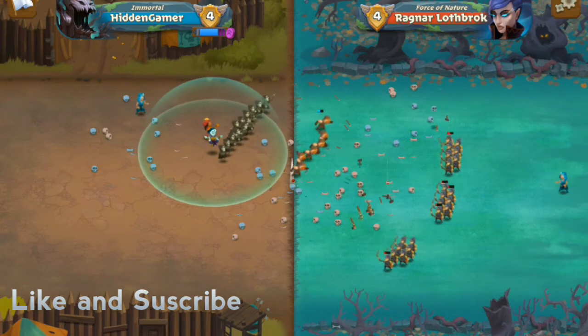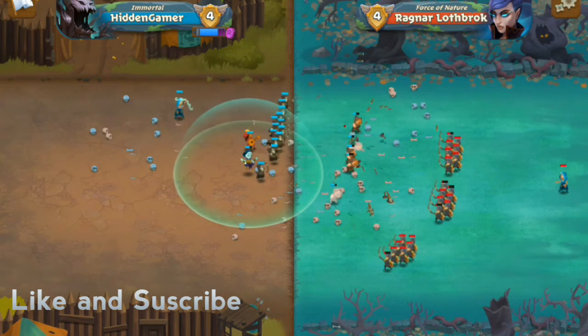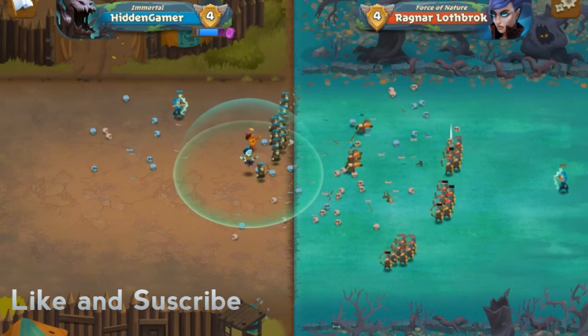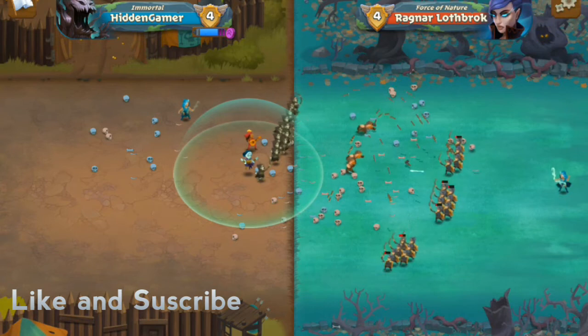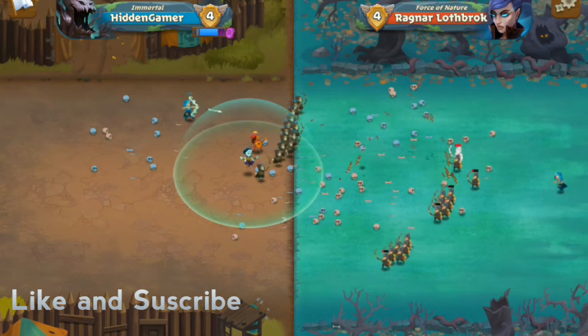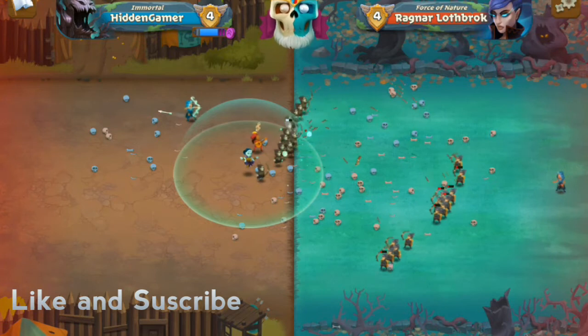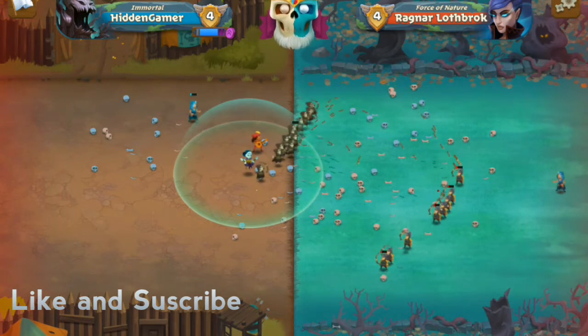You can put the monk a bit to the right, over here — more towards this side. If you are cautious about assassins killing the barrier monk, you can move it more towards that side and change it up to protect it better.